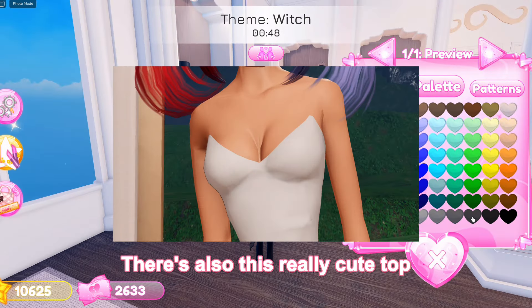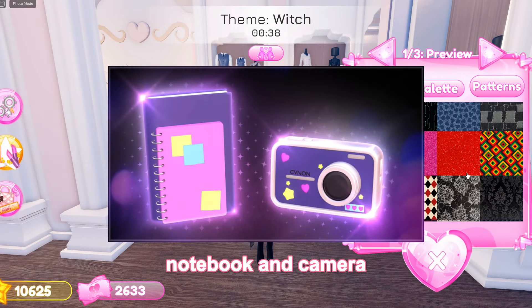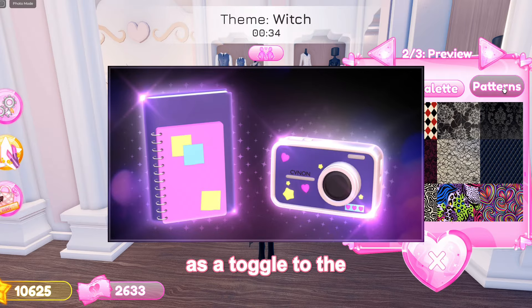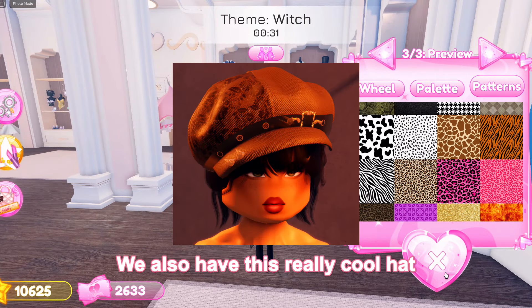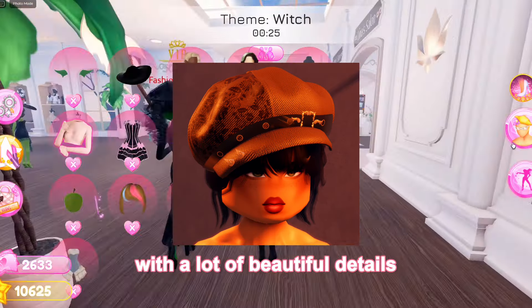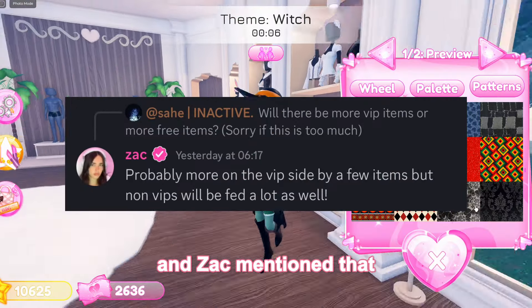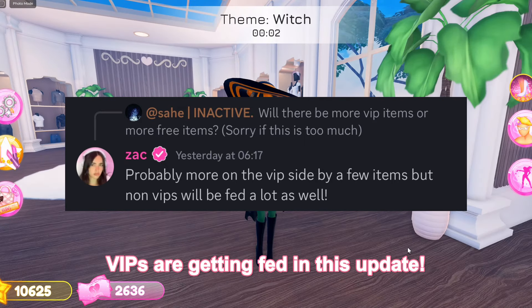There's also this really cute top that's going to make you look absolutely snatched. We are getting this super cute notebook and camera, which I think should be added as a toggle to the ones we already have. We also have this really cool hat with a lot of beautiful details. And for all the Decorah lovers, we are finally getting these adorable Decorah hair clips. We are also getting these antler head accessories, which is going to be a VIP item, and Zach mentioned that VIPs are getting fed in this update.